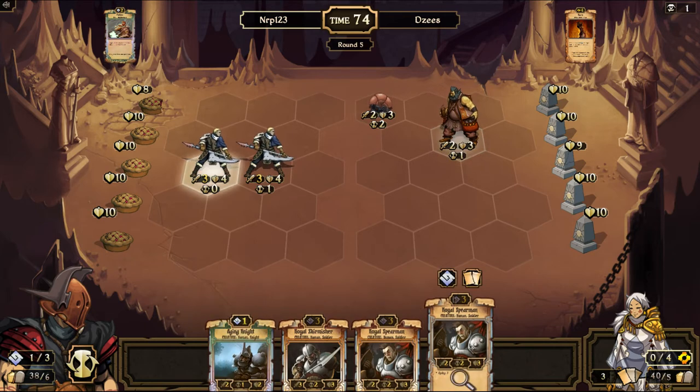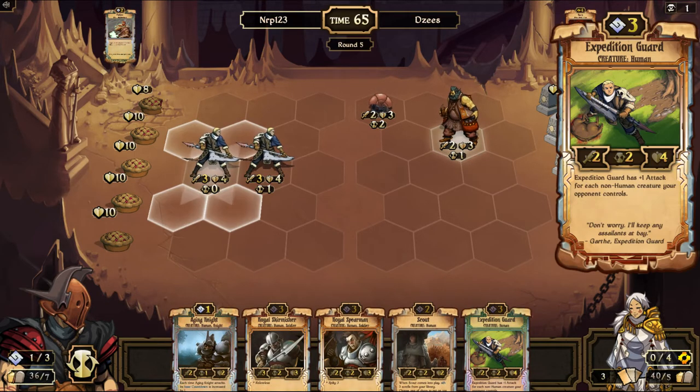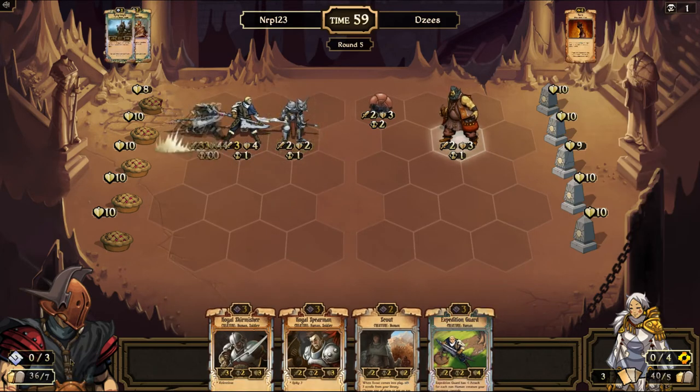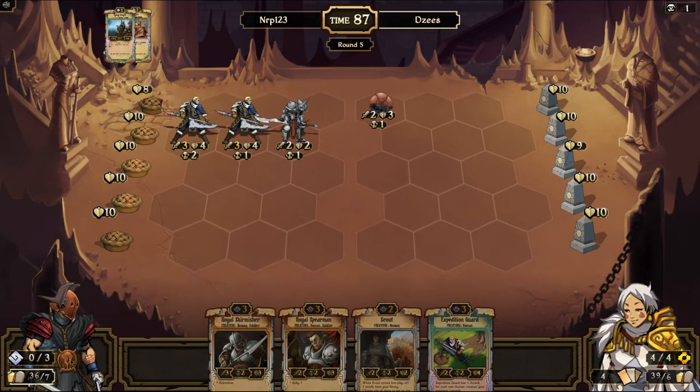Let's get rid of Royal Spearmen for Skrulls. I wanna see if I can do a four-drop next turn. Nope, but Expedition Guard is fine. And I'll also put an Agent Knight down, just for good measure. Very good pother there. Stormrunners are always a hassle if you can't deal with them. We'll see if Disease is going to sink his resources into protecting this gun automaton.